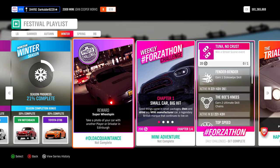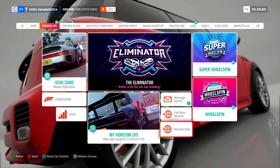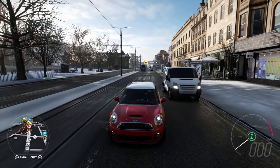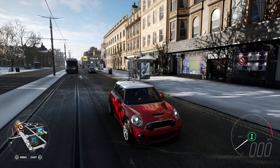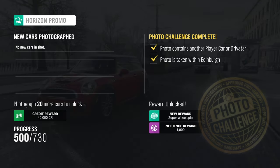For the first 3% of the season towards 24%, the photo challenge — hashtag All the Acquaintance. Take a picture of your car with a player or Drivatar in Edinburgh. To quickly complete it, switch to solo mode, go anywhere in Edinburgh, and wait for a Drivatar to pass for the picture.